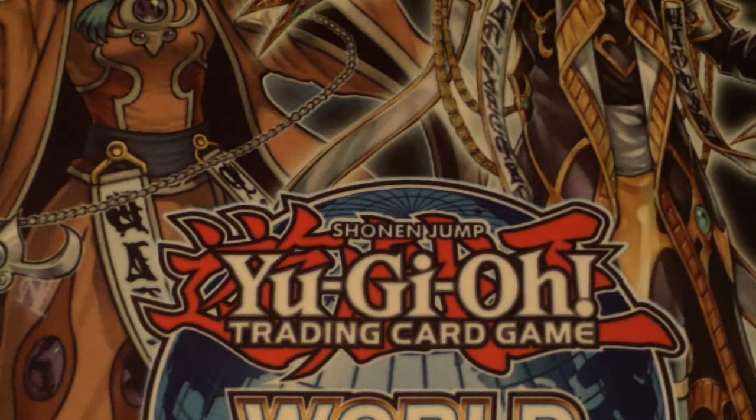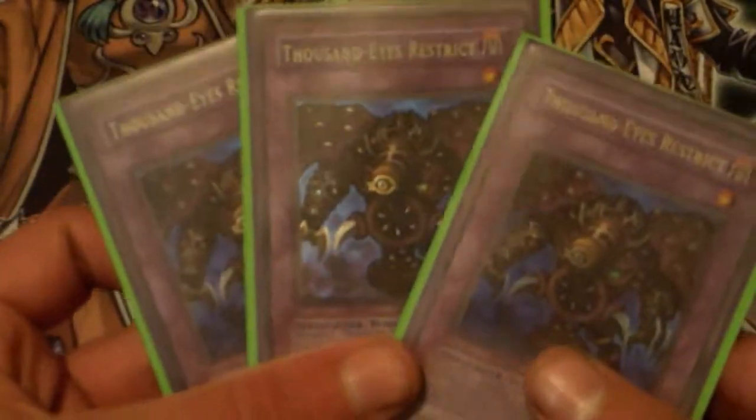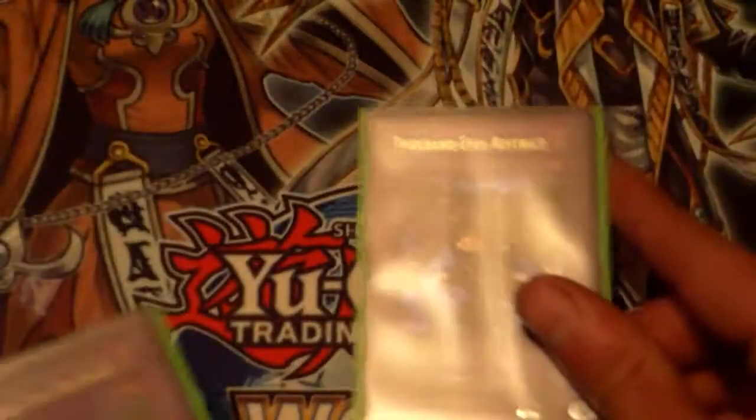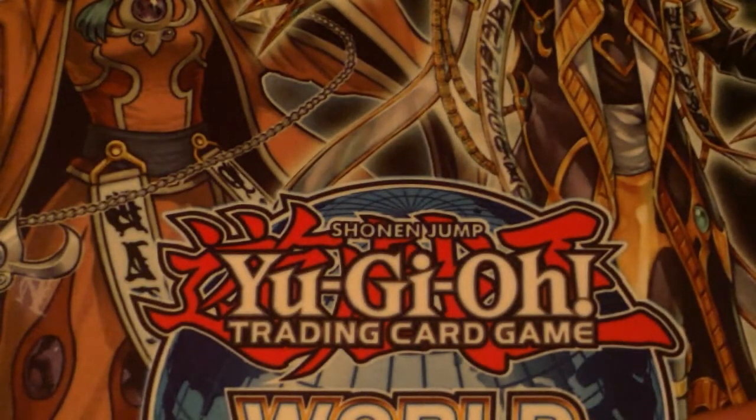The most important part of the deck — three Thousand-Eyes Restrict. This was the card you wanted to go into, this was the main purpose of the deck, which is why it ran three Scapegoat and three Metamorphosis — you wanted to summon this and absorb your opponent's monsters so they couldn't attack. You could also Book of Moon it, the attachment would fall off, flip it back up and steal something else. That's Thousand-Eyes Restrict.